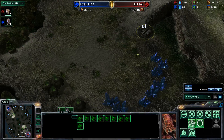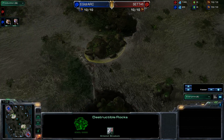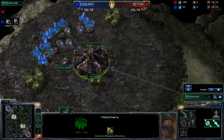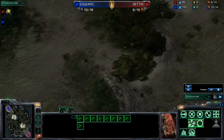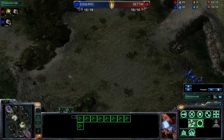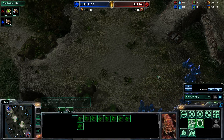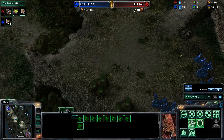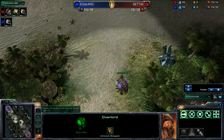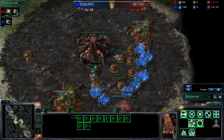One thing significantly different on Ohana is the destructible rock separating the natural from the third. You'll see a lot of Zergs favoring one- and two-base play on this map rather than three-base play, because it's so hard to defend both locations with a slower army. Lings can defend that area but getting roaches or hydras out there off creep is much harder. Mutalisks can be good here, but mostly it'll come down to infestors.